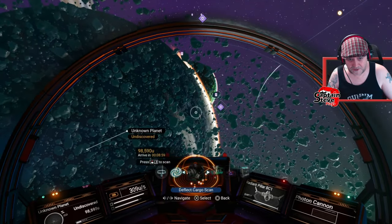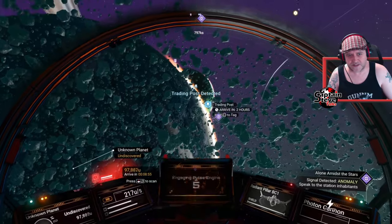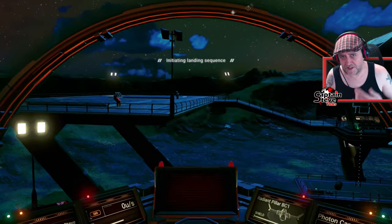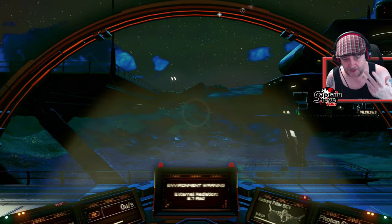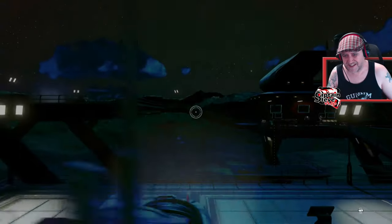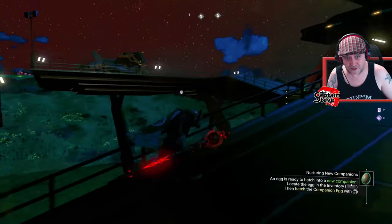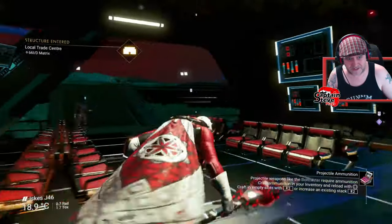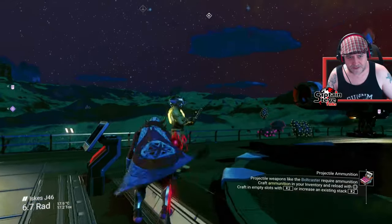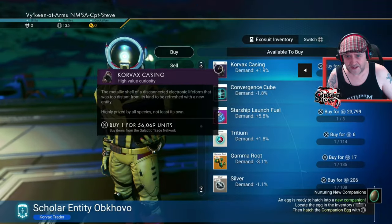Before we go to the monolith, we need to go to a trading post. At the trading post we need to get something that we can surrender to the monolith to give us a location to a portal. So let's go find ourselves a trading post. Off this menu, we're using our economy scanner that we installed right at the start. Locate trading post — trading post detected.